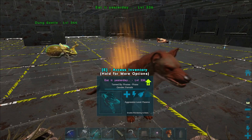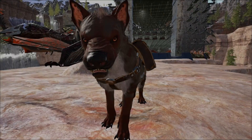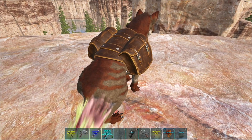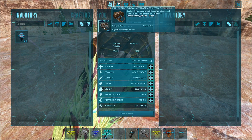So now I have it in my base here and you can pet it. It gives me a nice glow. This is how it looks up close. You can also put a saddle on it — and what does the saddle do?